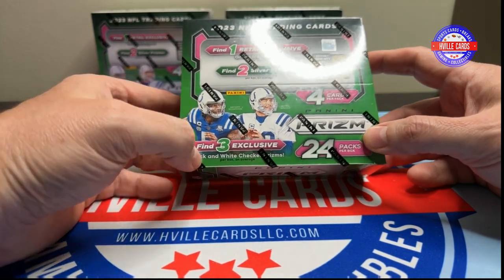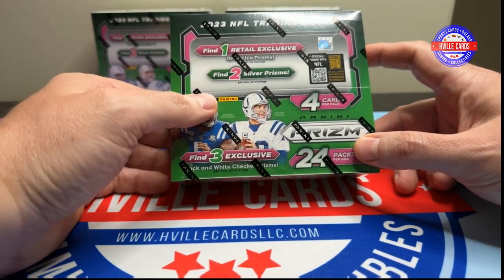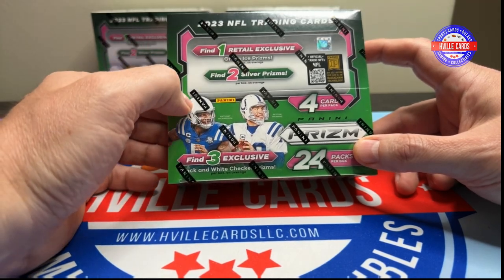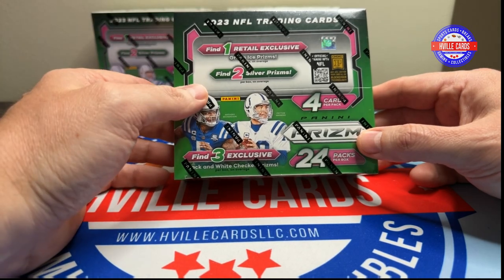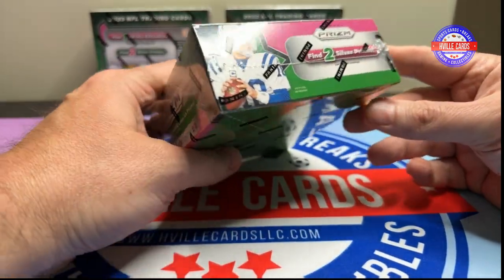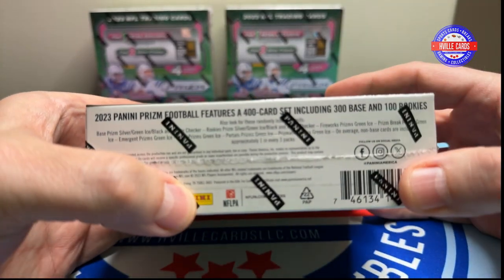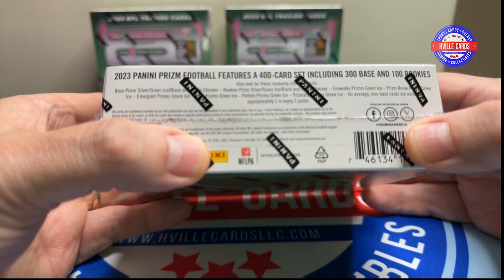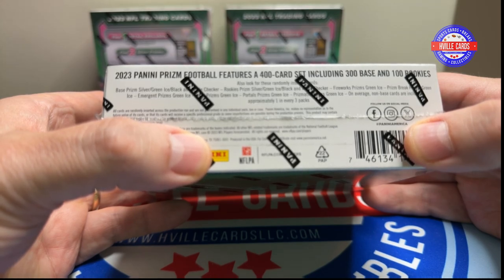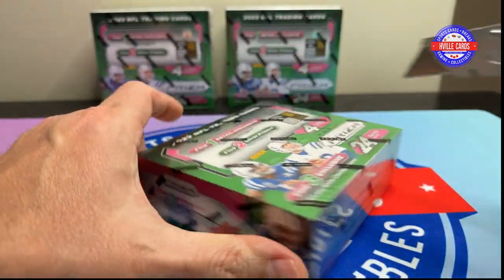2 silver Prisms and 3 black and white checkerboards. I have seen people open these and they got like 8 or 9 green ice Prisms. I don't know if maybe they had an open box that was mixed up or what. You cannot get autographs in here, but all of the base rookies and inserts can have that green ice parallel. Let's go ahead and get into it.